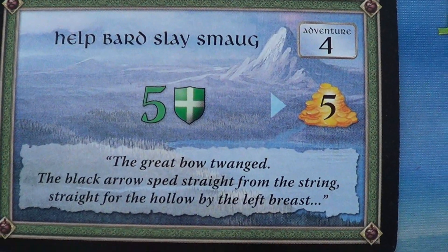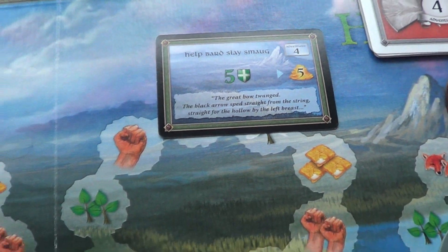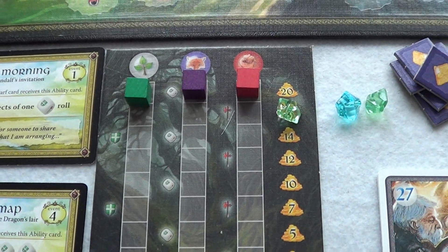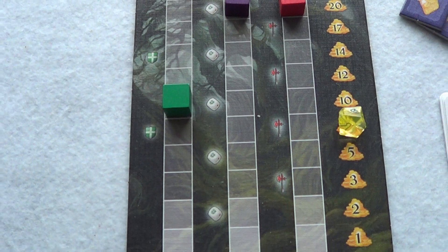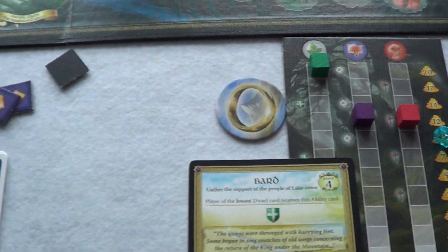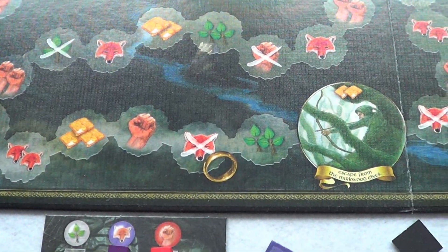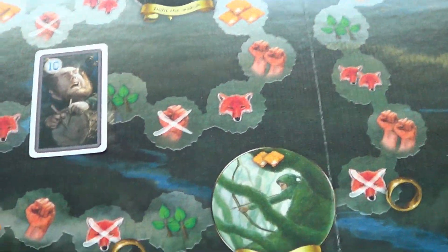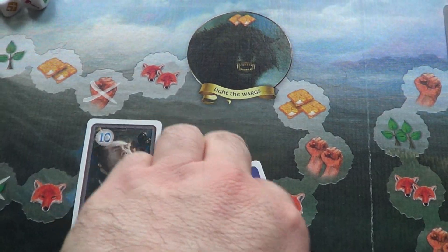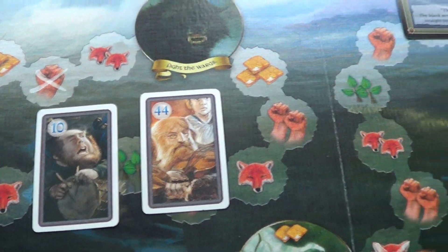We need to help Bard slay Smaug — the great bow twanged — so we need five shields. Who is going to go first? It all depends on our initiative, the green leaf. I am right at the top, player two is about halfway, and player three is also at the top. It's between player one and player three, and to decide we draw a dwarf card — the person with the lowest card will take the initiative and go first. It looks like it is going to be me, player one.